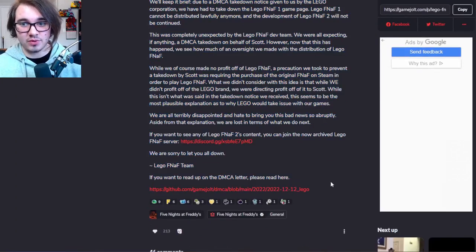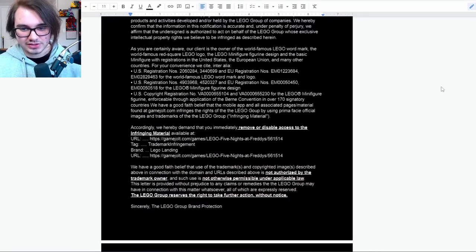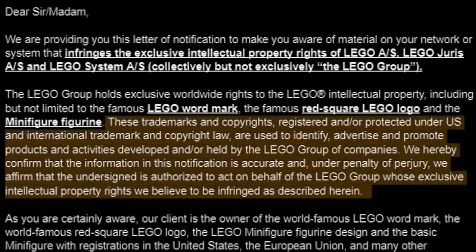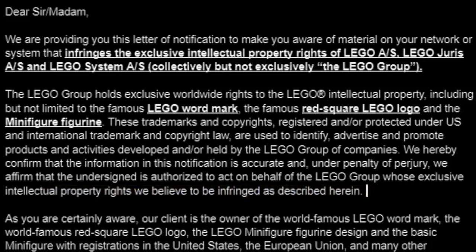And actually, they linked to the full DMCA, which I have pulled up right here. As you can see, it's a pretty beefy one, but I've highlighted and bolded and underlined some pretty important subjects. 'We are providing you this letter of notification to make you aware of material on your network or system that infringes the exclusive intellectual property rights of LEGO. The LEGO Group holds exclusive worldwide rights to the LEGO intellectual property, including but not limited to the famous LEGO World mark, the famous red square LEGO logo, and the minifigure figurine.' They go on to say how these are all registered and copyrighted material. 'We affirm that the undersigned is authorized to act on behalf of the LEGO Group, whose exclusive intellectual property rights we believe to be infringed, as described herein.'